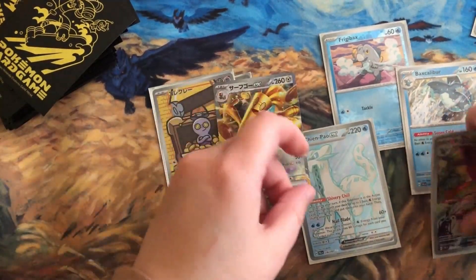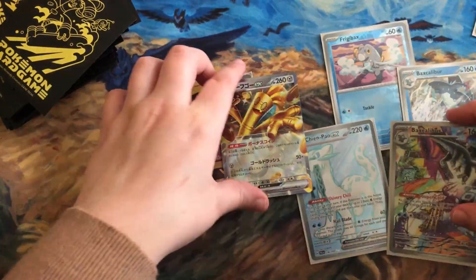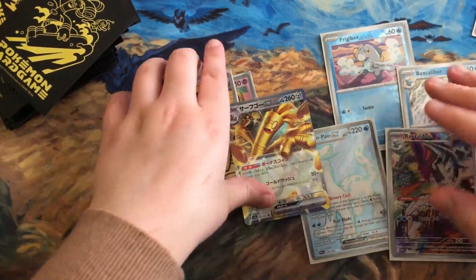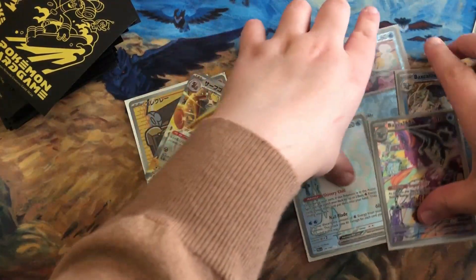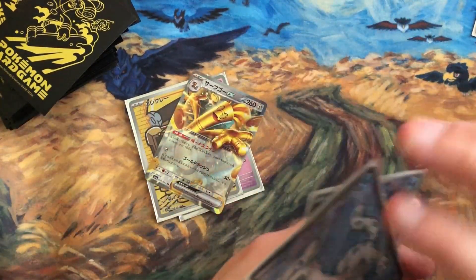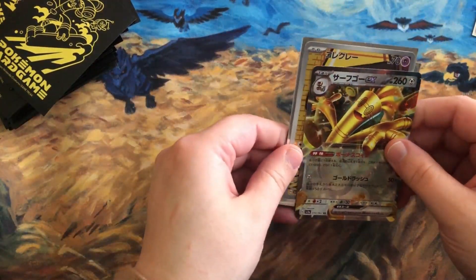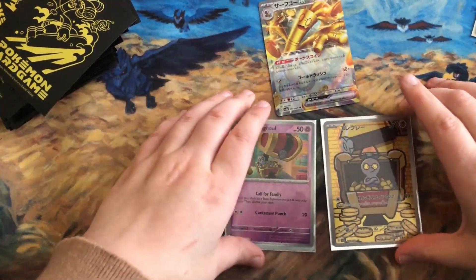Baxcalibur can also attach energy, but with Gold Dango you'd probably want to keep energy in hand and discard them for damage. The Chien-Pao pairing is a bit awkward — we'll see what happens. But on its own, I think Gold Dango EX has a lot of potential, and I think other people have noticed as well.